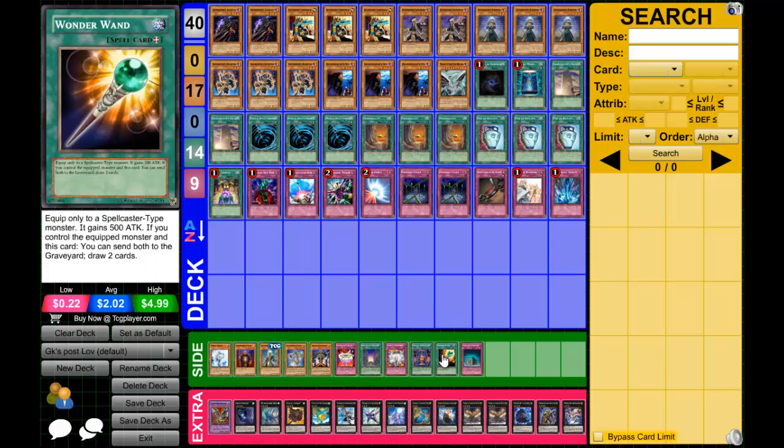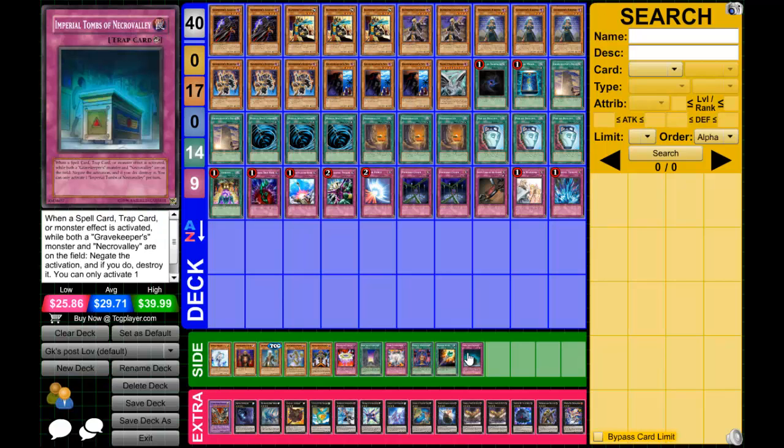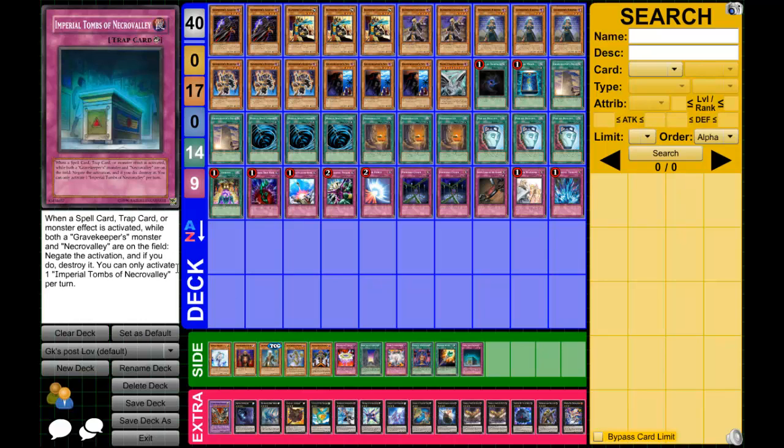Magical Dimension is a good card in Gravekeepers, I don't see why not. Wonder Wand — I used to run it before the support was even announced but never liked it, because you need a spellcaster on the field. It could come in clutch with Recruiter but it can be dead sometimes so I don't like playing it.